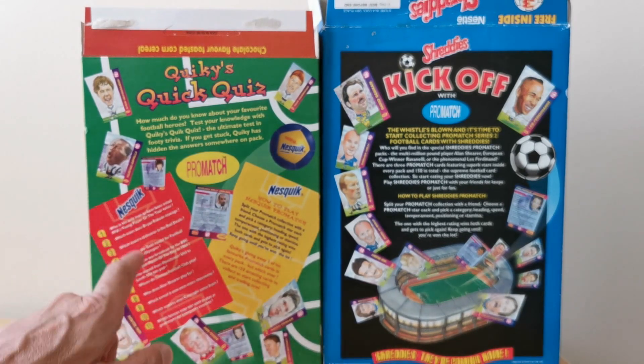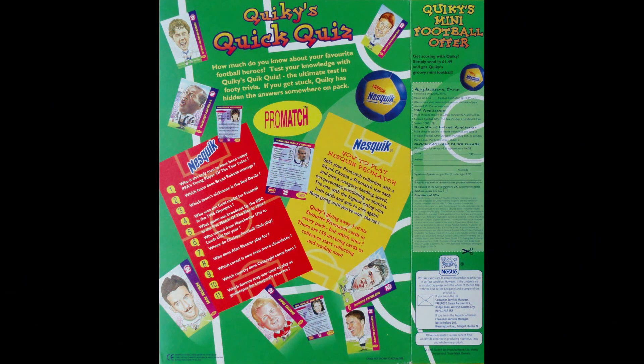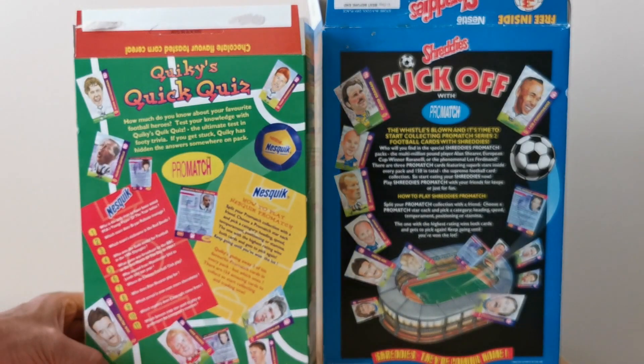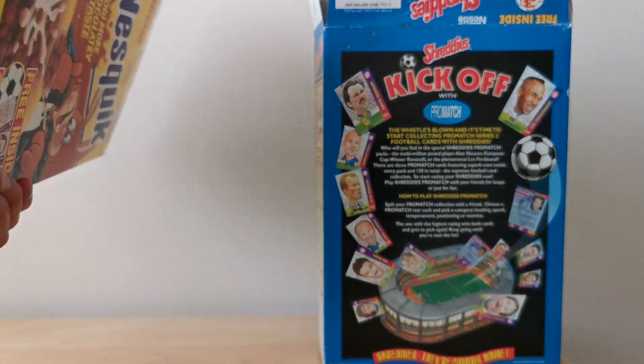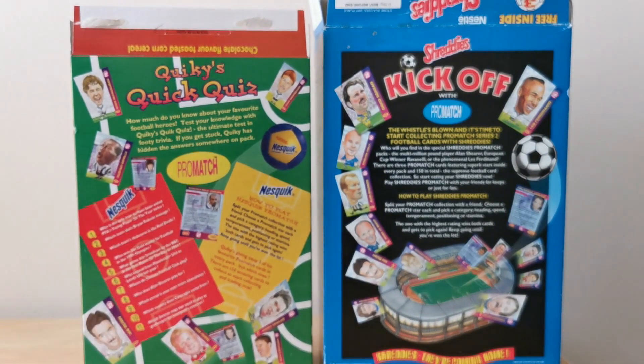You've also got these Nesquik questions at the back, which say for example 'who is the only man to have voted PFA's Young Player of the Year twice?' I don't know what the answer is because it's not actually on the packet anywhere — it's not on the bottom either. I'm guessing you'd have to get all 150 of these cards to actually try and work out what the answers are, if you could be bothered.